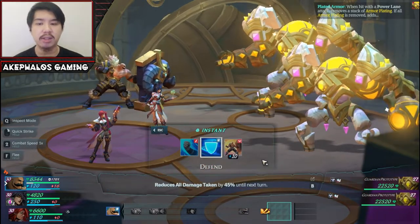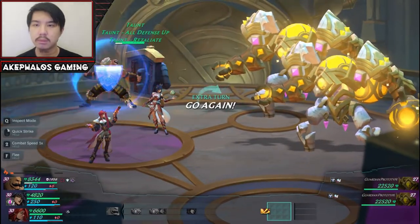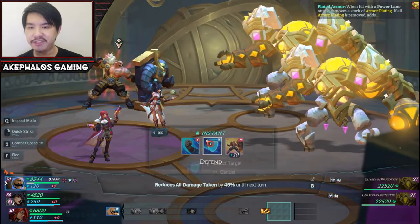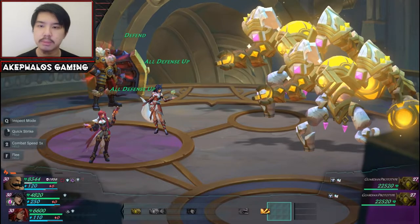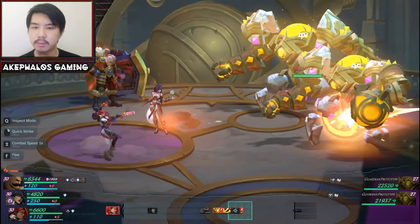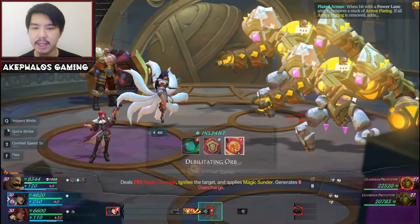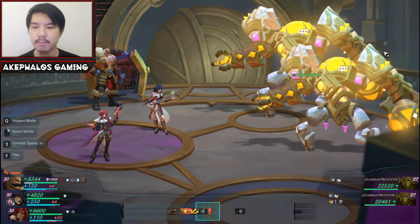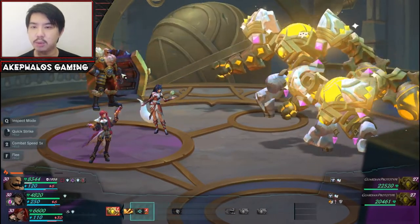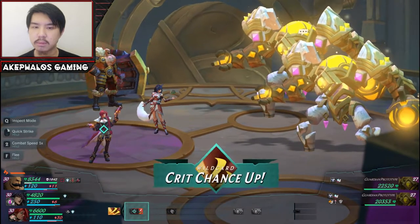Let's just go ahead and attack this real quick because we already know what they do. We're going to go ahead and do a taunt with Braum since we have the overcharge. Let's also do a defend. On Misfortune, let's do a two-time. Let's get a debilitating orb off. We're getting another defend with Braum, because these two are attacking.